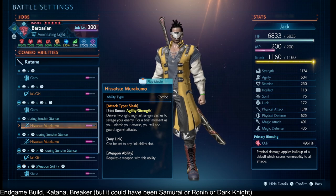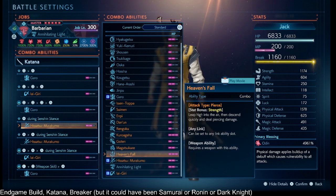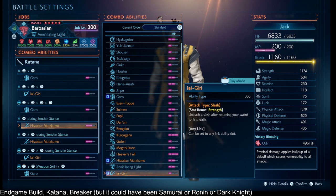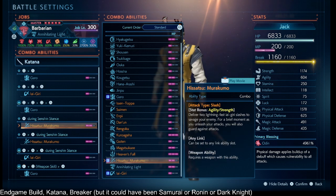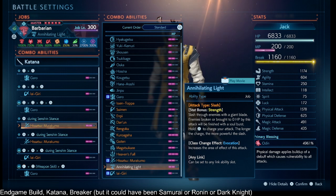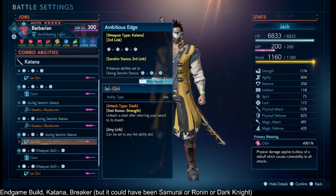For combo abilities, it doesn't have to be Hisatsu Murakumo — I'd recommend ones that hit hard: Heaven's Fall, Hisatsu Murakumo, or Iaigiri being probably the hardest-hitting since you can charge it up. Note that Annihilating Light and Zantetsuken are not katana abilities, so even though you summon a giant blade from the sky, they don't benefit from Damage Dealt Katana Combo Ability.